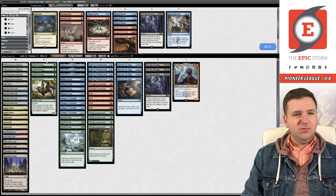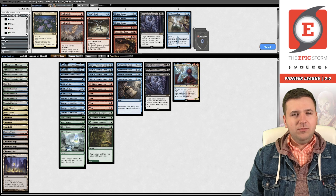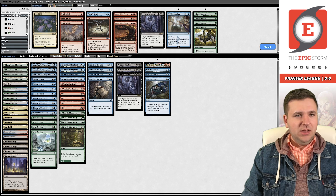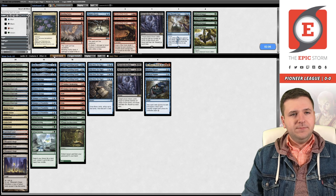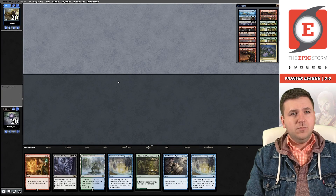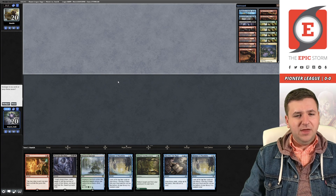We have game number one. Against the blue deck I probably want Niv — I don't really like Grazer here. I can board in Rending Volley but Mystical Dispute is probably just better if you're trying to answer Thing in the Ice. Here's how I'm boarding. Notice how cleanly that board maps — not an accident.